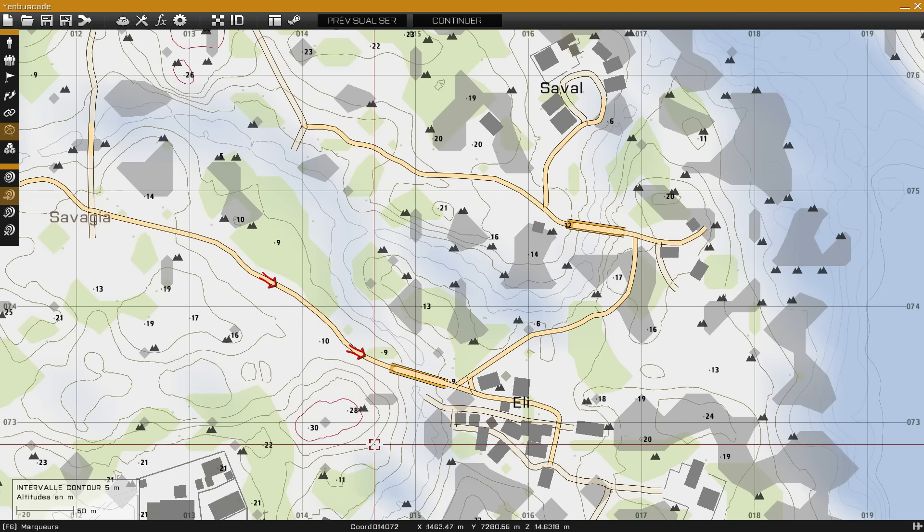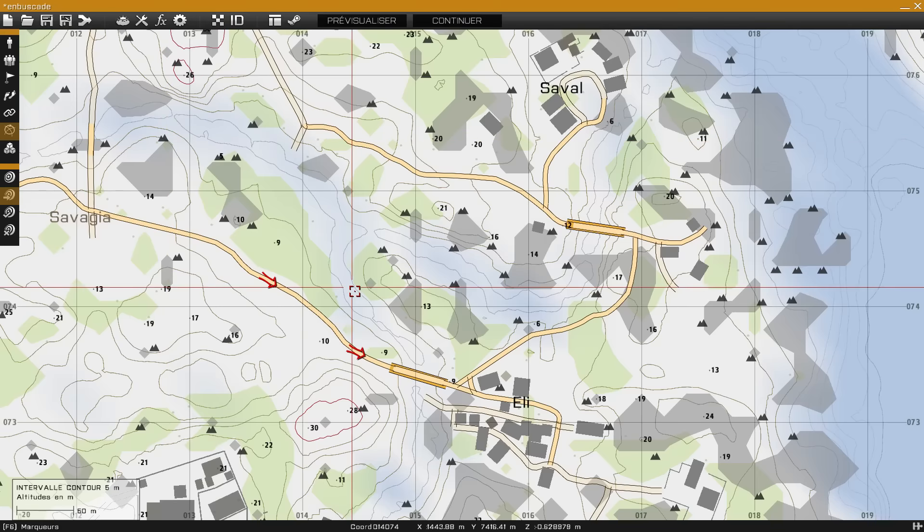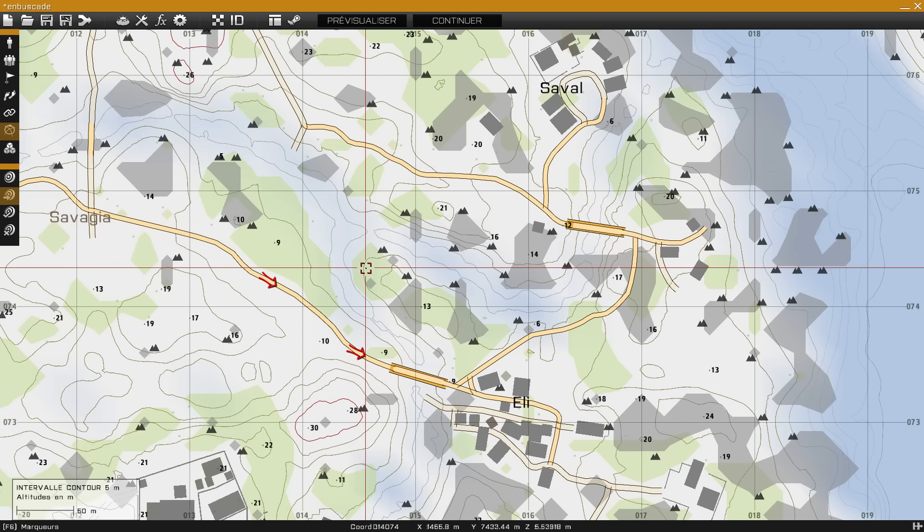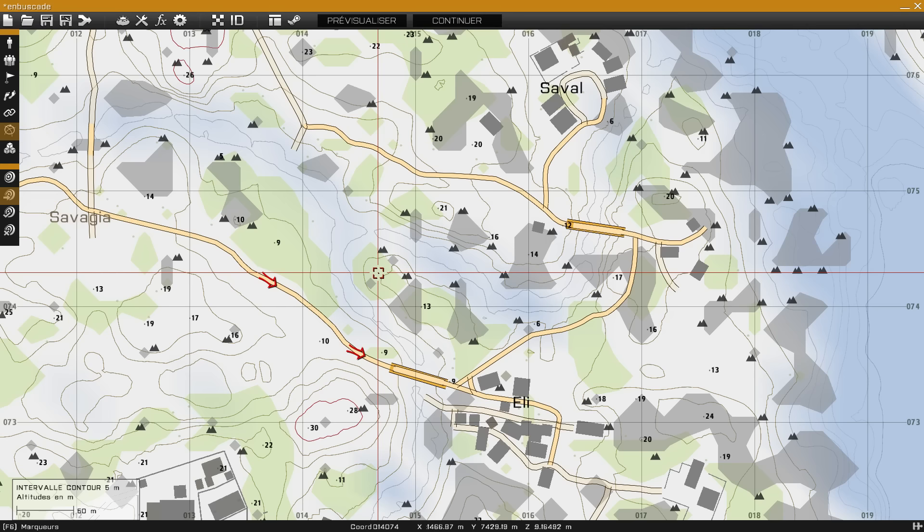Si on regarde bien la carte, on voit qu'on a un point haut qui se trouve de ce côté-ci, juste avant le pont. Un cours d'eau qui se divise en deux. Et ici, on a une espèce de petite île. Et cette petite île va nous servir de base pour notre embuscade.